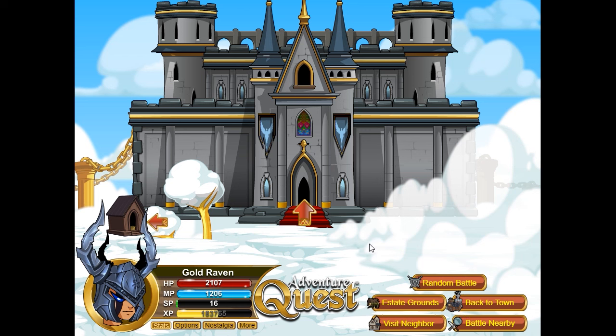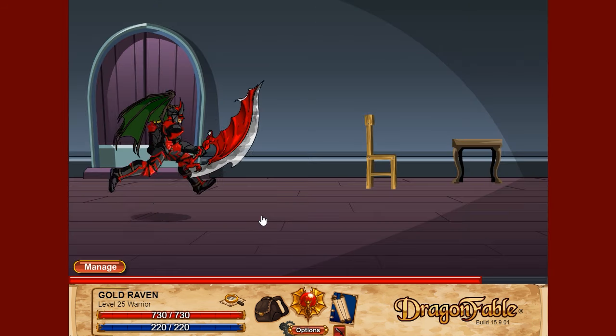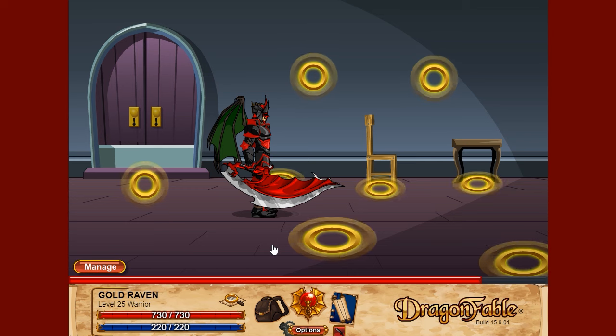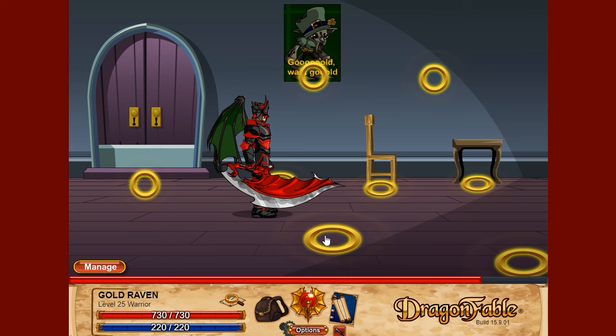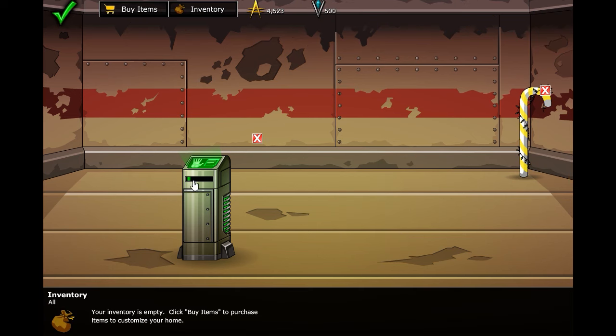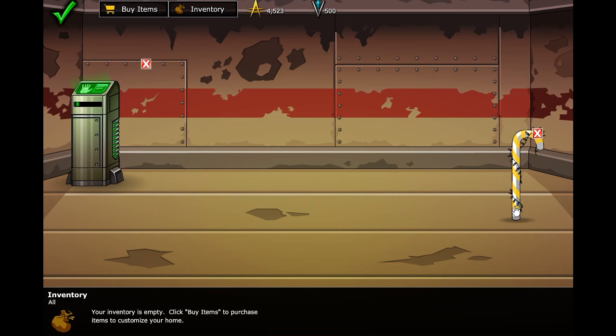I never really enjoyed the housing in AQ. If you've played Dragon Fable, then you're aware of the housing system in there as well — it is very bare-boned. You can still place items in your house, but the interactions outside of that are rather limited. Even Epic Duel has a housing system, even though it is also extremely limited.